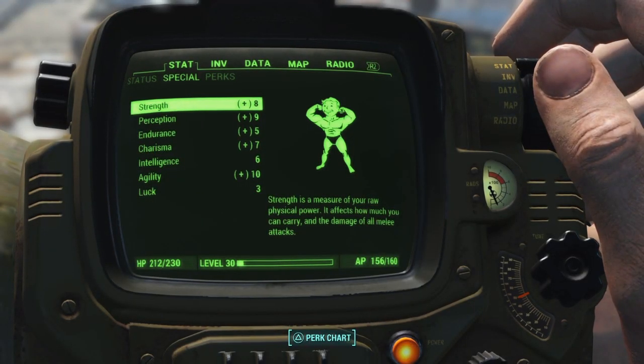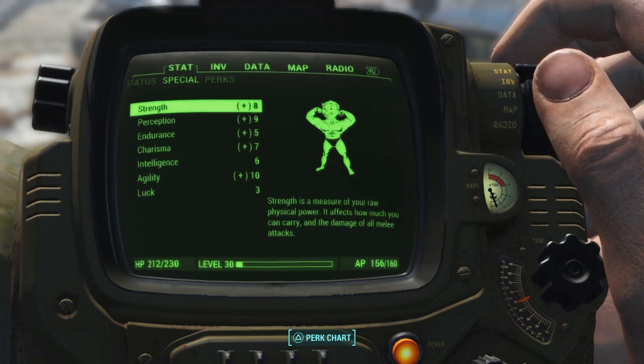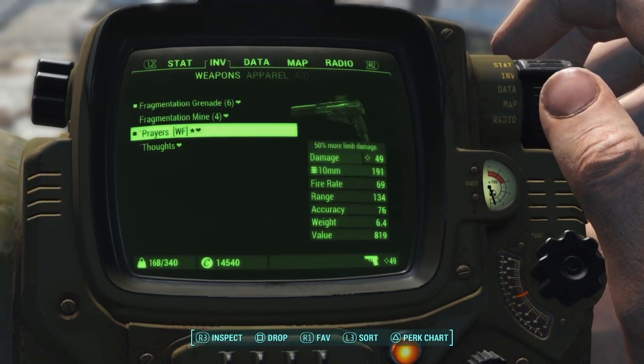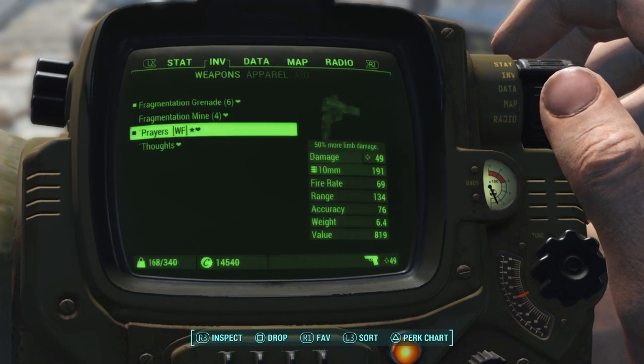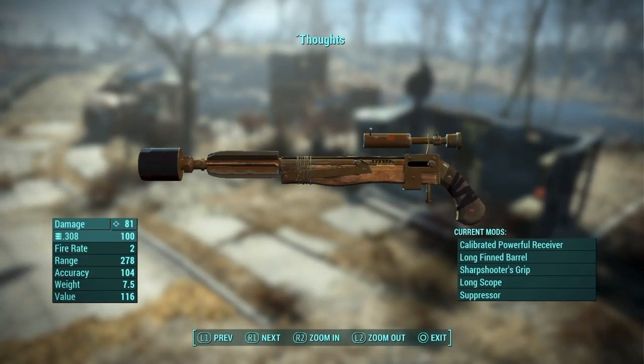I just want to end by showing the progress that I've made so far. This is how my SPECIAL looks at the moment. These are my weapons — I've just been and bought Wastelander's Friend from Bunker Hill for my main pistol. And my sniper is also a pistol. I really love this gun, it serves me well in the early game, and until I start investing in Rifleman I don't have anything to replace it.